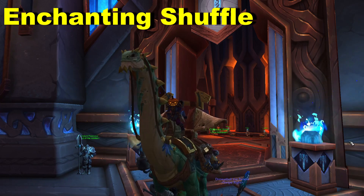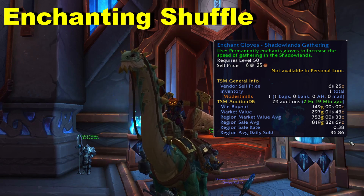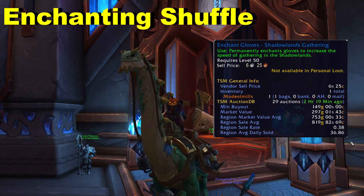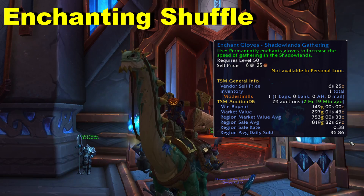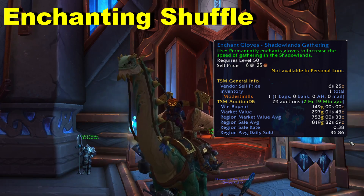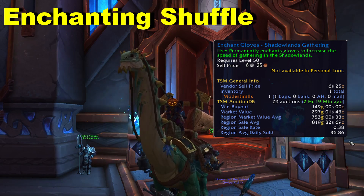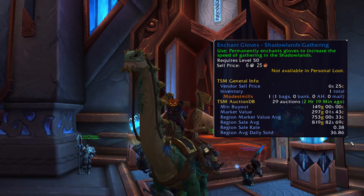Let's tweak this just a little bit more. I've been flipping these into Shadowlands Gathering Enchants because these are currently flying off the AH with everyone farming up all the herbs to sell. On my server, these are currently going for 150 gold, which is on the low end, and these only take 3 soul dust to make. So if you're looking at all 2,921 soul dust and make these into Shadowlands Gathering Hand Enchants, you're looking at a low-end range of 145k in Shadowlands Gathering Enchants.